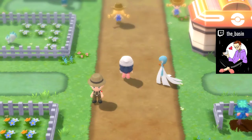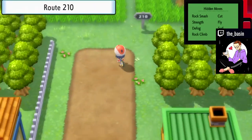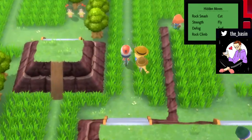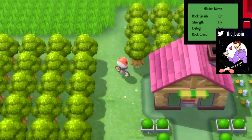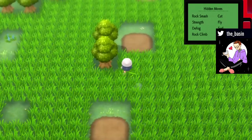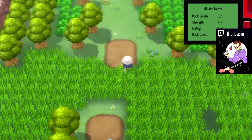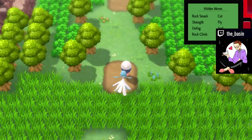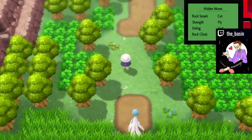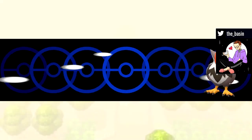The first spot we're going to go to is to the north of Route 210. You're going to go all the way this way, through here. Take it off your bike, because you can't ride your bike through this grass. I should also say I suggest you have Defog at this point — but you really can't access this area without Defog, which you can find in the Great Marsh.